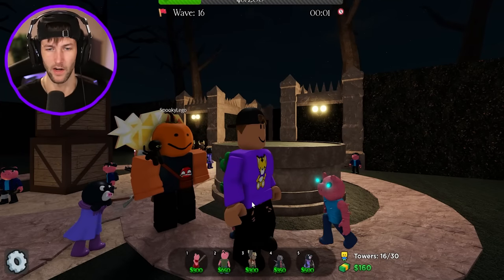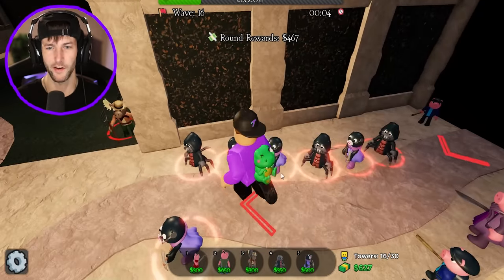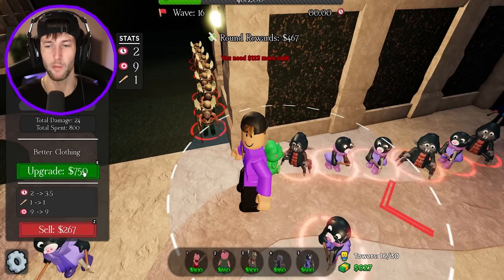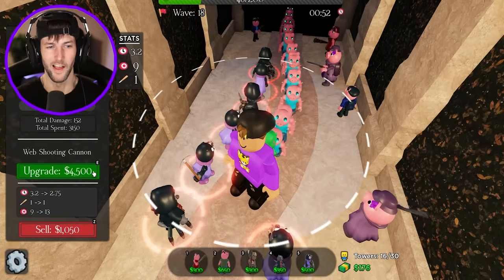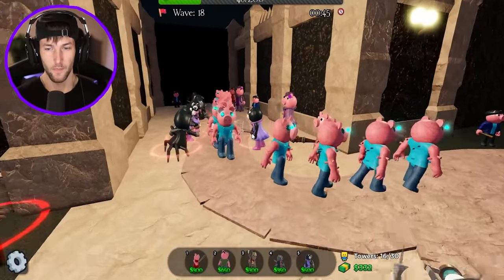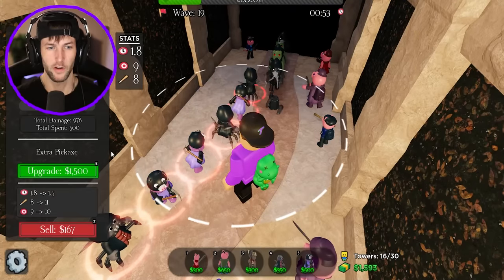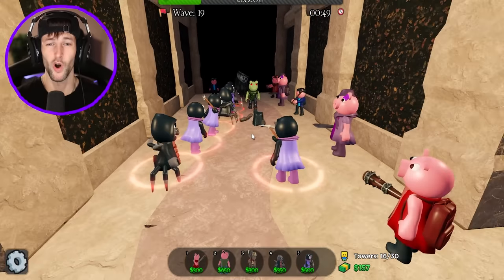What about these guys back here? Take them out. Yes — we passed another round. We're getting closer to defeat. Give me more money — I am broke. Let's upgrade Spadella again. She gets a web shooting cannon, but that's $4,500. I don't got $4,500, but we do have enough to upgrade some more Mimis. There we go. Who's coming out now? Zombies, crows, and Lauras.